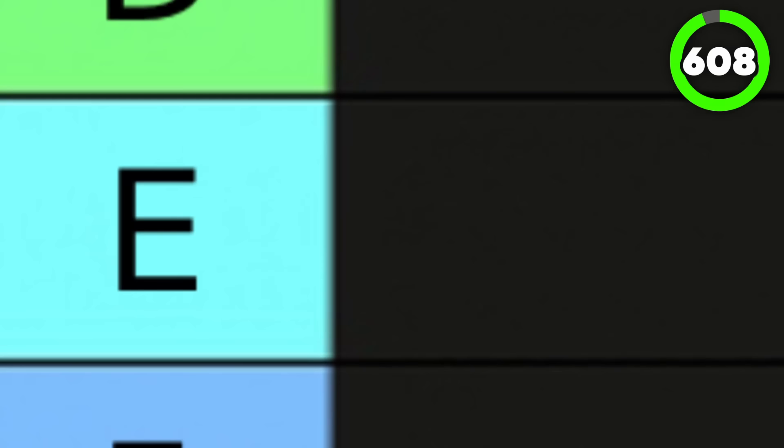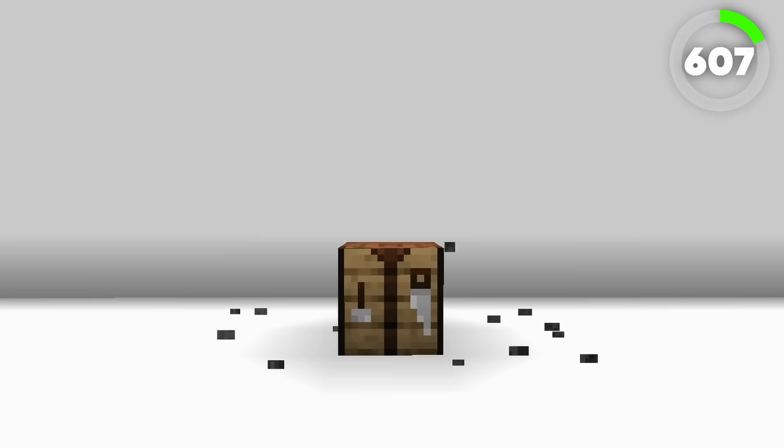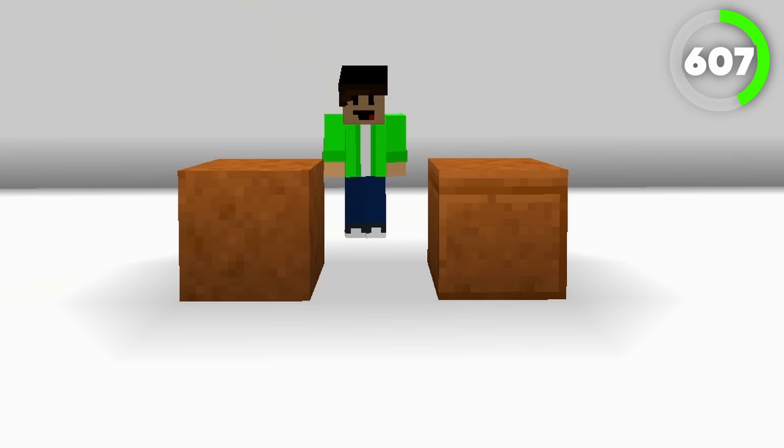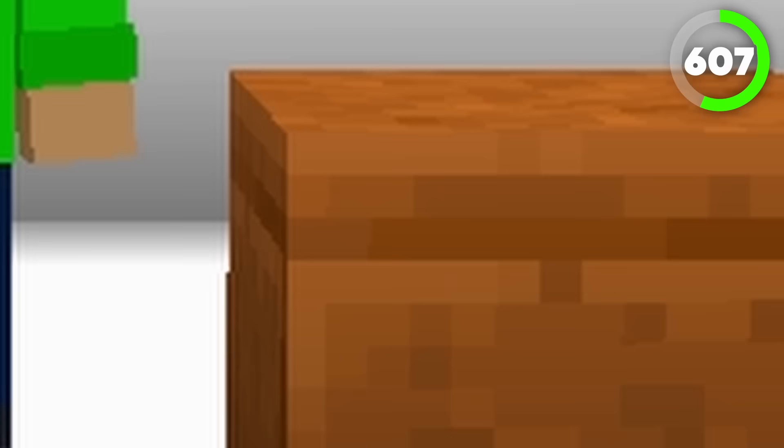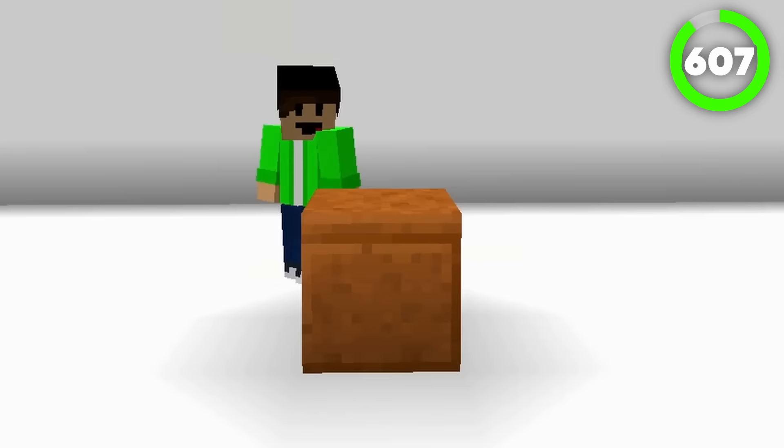Now we're finally moving on to our first block of the E tier. Number 607 is Cut Red Sandstone. Crafted with 4 red sandstone, the Cut Red Sandstone just looks like smooth sandstone with a little line going across the top, which can have its uses in some decoration. But personally, I never really use this block.